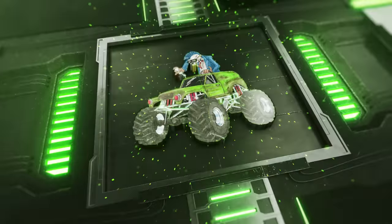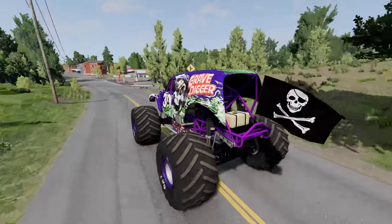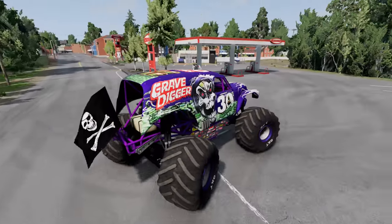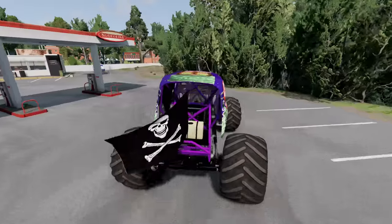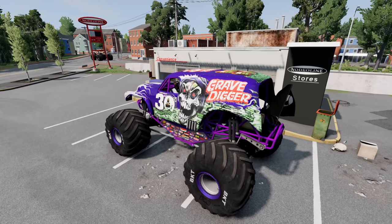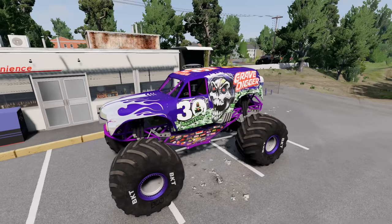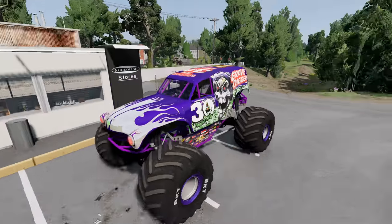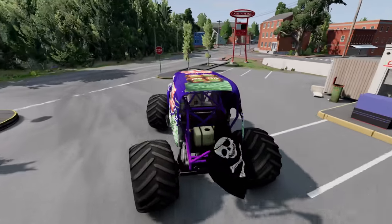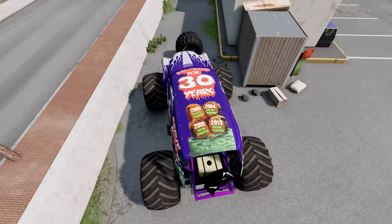Now let's see if the 30th Anniversary Grave Digger can find those BKT tires. He's entering zombie town. There's a zombie fire to the right and another zombie truck down the road - he's got to do something quick. It looks like he's going to hide in front of the convenience store, and somehow that zombie monster truck did not see Grave Digger. He's waiting it out - that was a close call. Now he's on the move. If he searches around this convenience store, I think we saw one behind it when Grave Digger Legend went through. Yes, Grave Digger has found his first BKT tire.